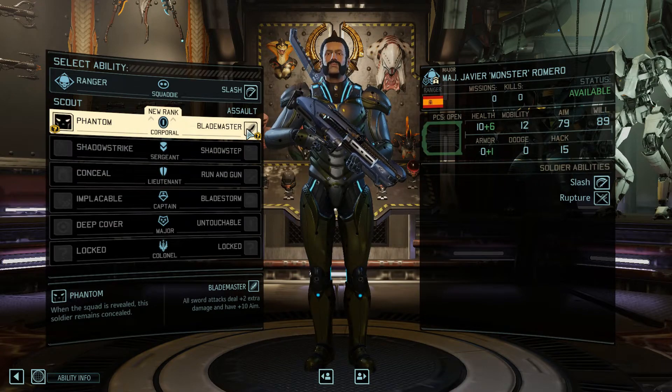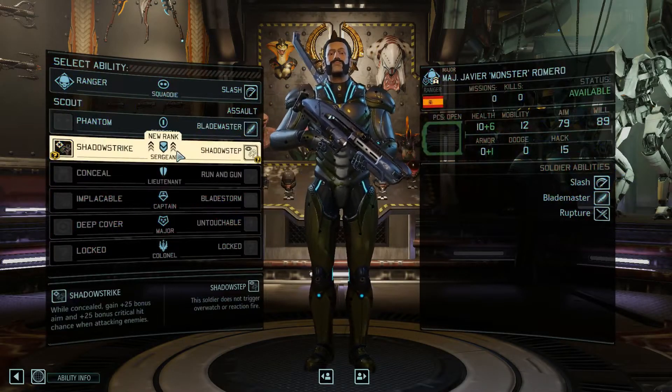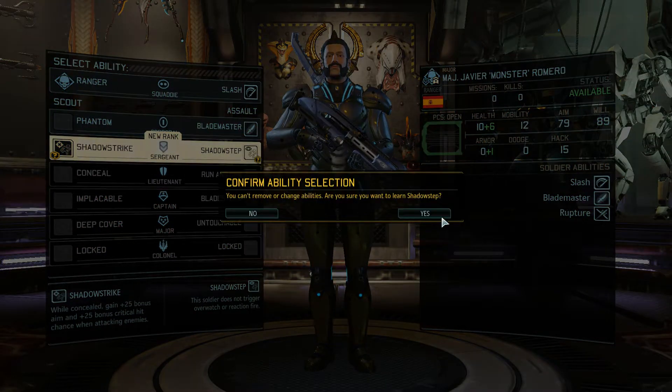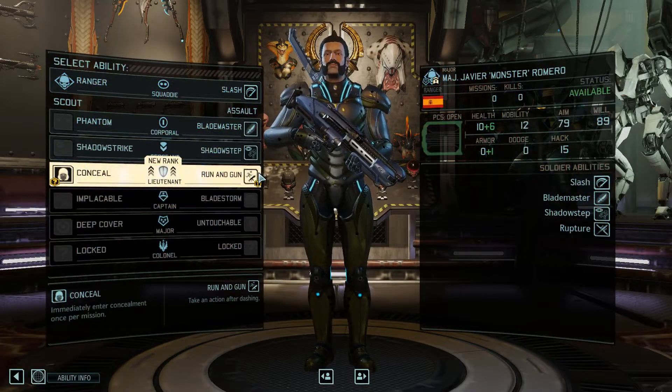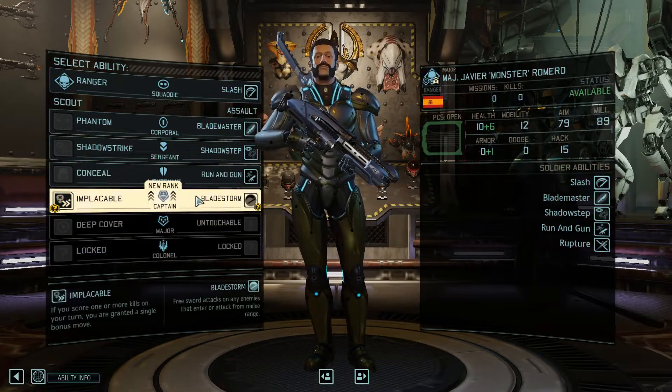Phantom or Blademaster — let's take Blademaster. Shadow Step or Shadow Strike — take Shadow Step here. Concealer or Run and Gun — let's take Run and Gun, so he can run and then use a Raptor Shot.